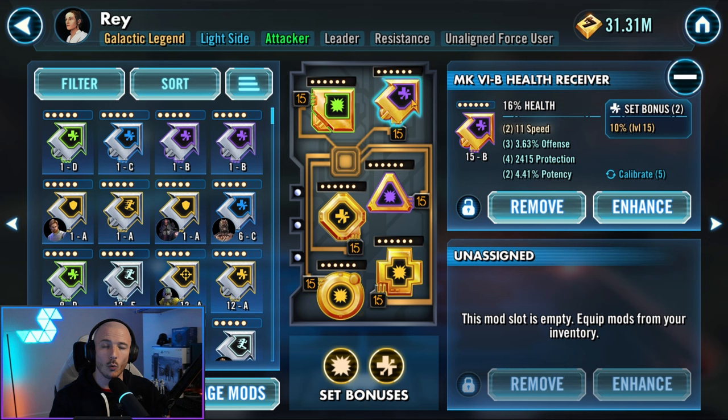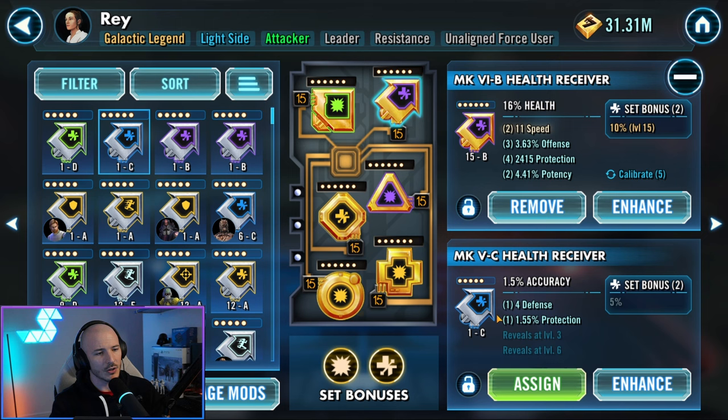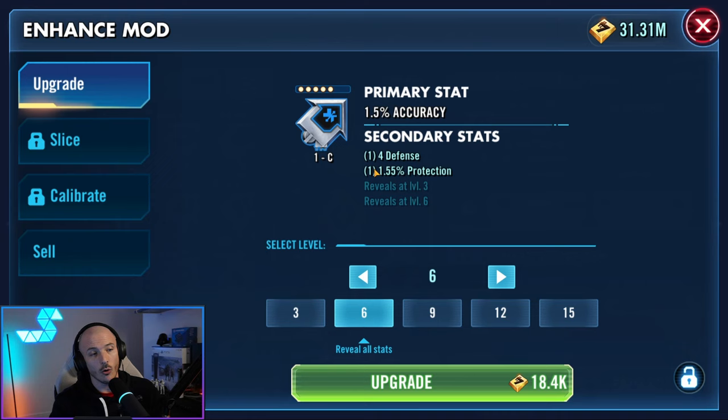Talking about secondary stats — if I get a mod I haven't rolled yet, you'll see only two of the stats on the secondaries have been shown because they're completely randomized. The different rarities go gray, green, blue, purple, gold. The number of secondary stats on show differs based on level. On a gold mod, it shows all secondaries immediately. On a gray mod, you wouldn't see any secondaries until you hit level 3, 6, 9, or 12. At level 12 you'd see all the stats, getting a new one revealed at each tier.